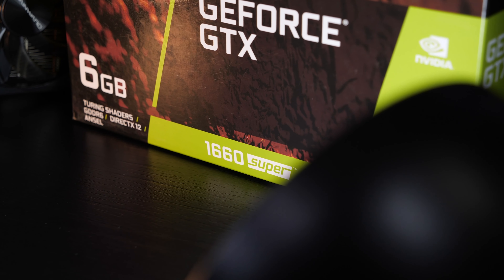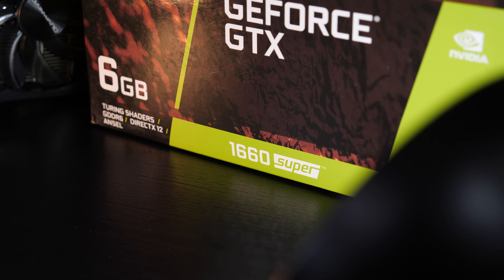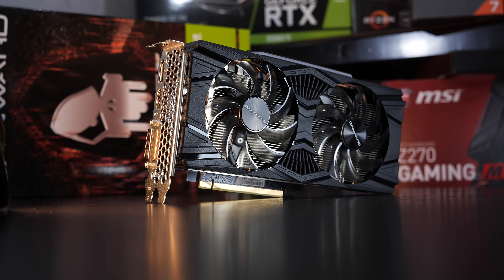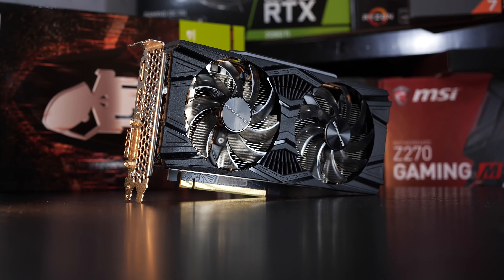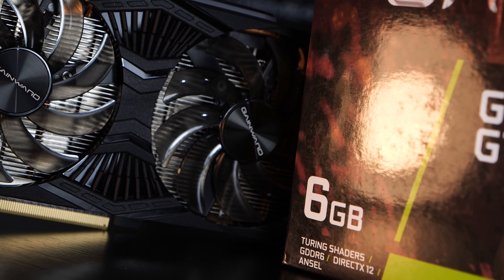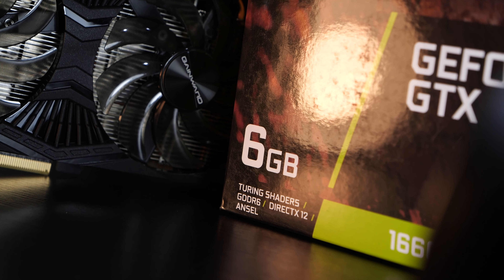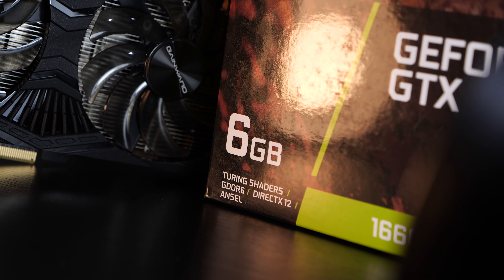Now NVIDIA has released a GTX 1660 Super. That one hardly is any different from a regular GTX 1660, except for the video memory. Instead of using the fairly dated GDDR5 VRAM, the Super variant now sports the faster GDDR6 memory type, as seen on the more powerful SKUs.